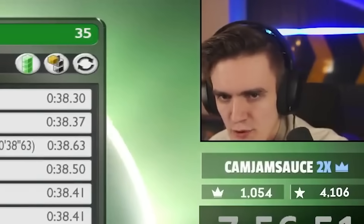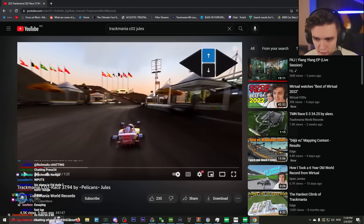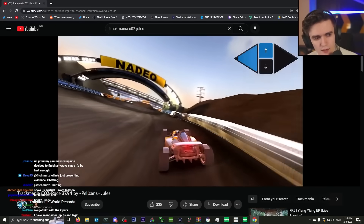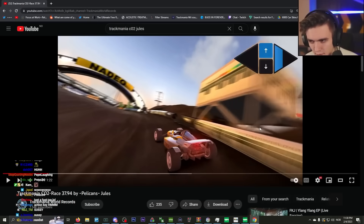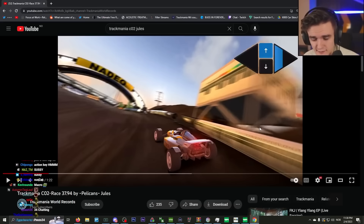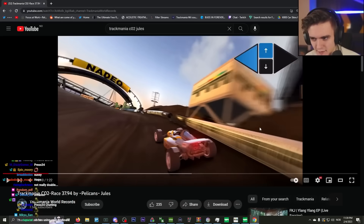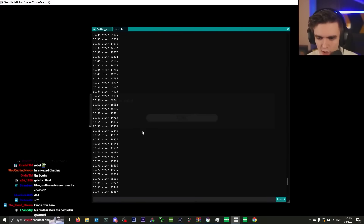People were suspicious of this run and looked into the inputs. Take a look at the input display in the first wallbang turn — he goes from full left steering to a different value in literally an instant. In the replay data, this is one hundredth of a second. This is all the steering values. Normally, a controller's steering would look like gradual increasing and decreasing, hundredth by hundredth — that's very normal with controllers. What you don't see is a teleport like that, from full steer to a value.